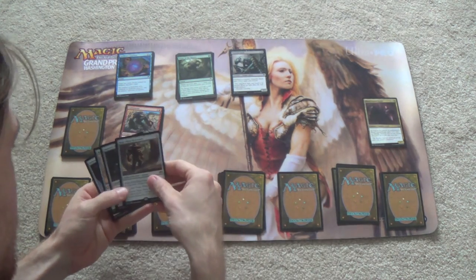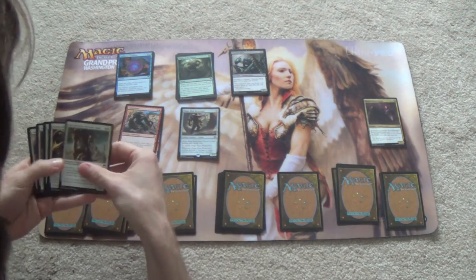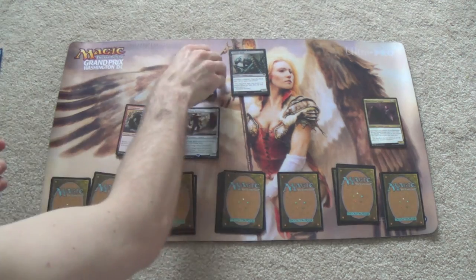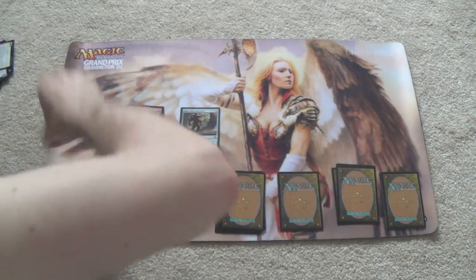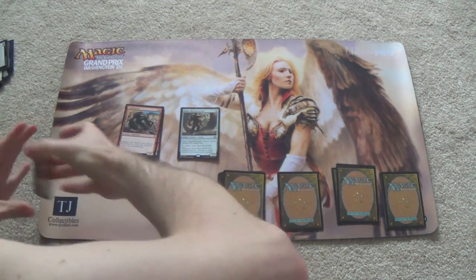I'm going to try the Mage Ring Responder — I think it's fine. It's my least favorite bomb, and it's not even really a bomb. Just high curve pseudo-vigilance if you have a ton of mana, and dealing seven damage to a defending creature or player — I think that's where this deck wants to be. Now that we have all this together, let me show you the final deck — obviously the rest is the side deck.